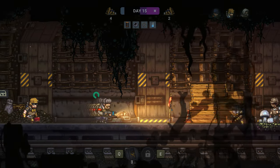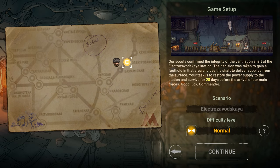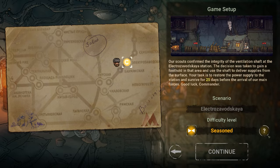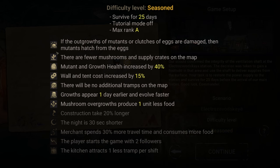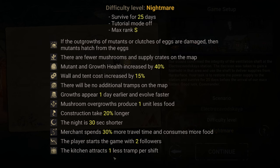There are three different difficulty modes, each adding something a little different to make the game even more challenging. I've also seen mention in the Steam community forums that there will be more heroes and scenarios added — they might exist right now but you can't get to them until you finish the first scenario.